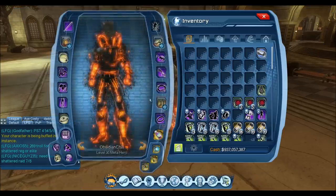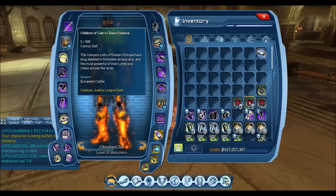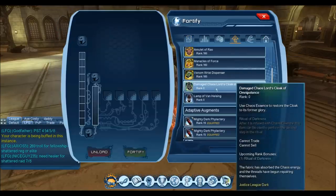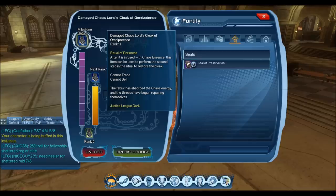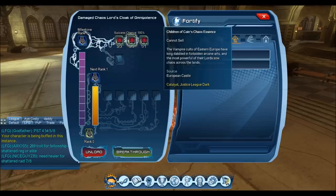For the second rank breakthrough of the OP back, the Essence you're going to require is the Gothic Chaos Essence. This drops off the loot bounty boxes for the weeklies — the Shog Bounty or the Pod Bounty. You'll have a chance to get those in the loot boxes. The second Essence you're going to need is the Children of Cain Essence. This drops off the last boss in the Alert Rising Darkness, off the Vampire Lord.